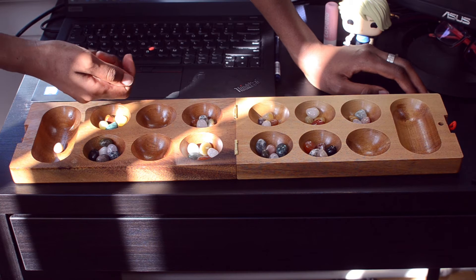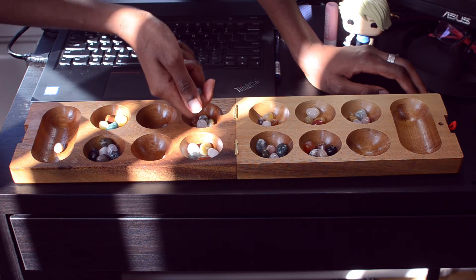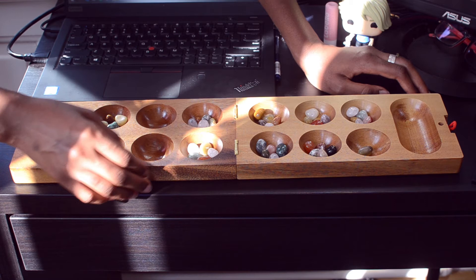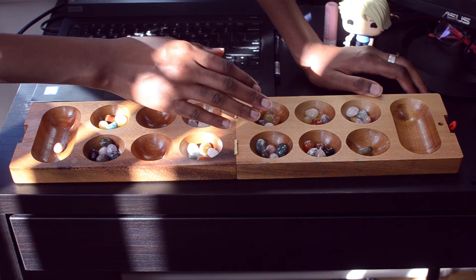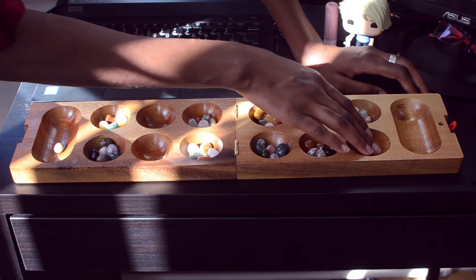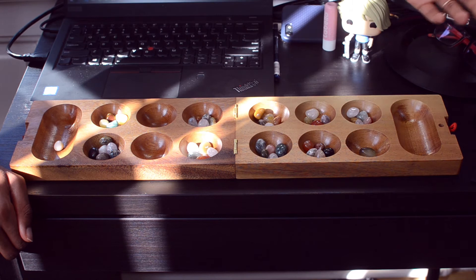You keep the pocket you scooped from empty and move to the next, dropping one by one. You skip your opponent's tray because you don't want to give them anything. As you can see, my turn has stopped because where I placed my last pebble there were no other pebbles — so I can't scoop from there. That means my turn is done and I pass to my opponent.